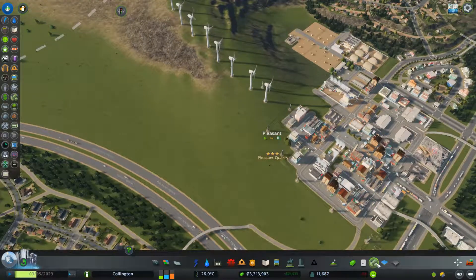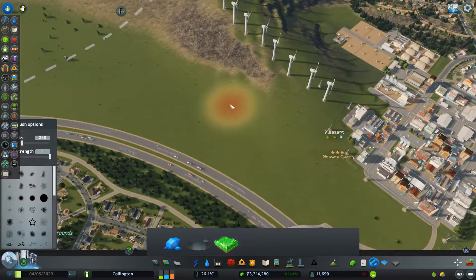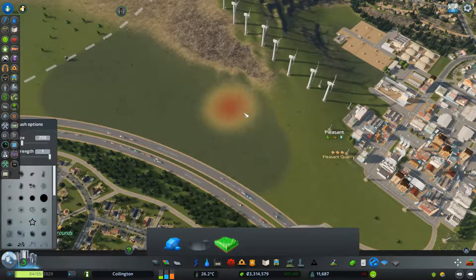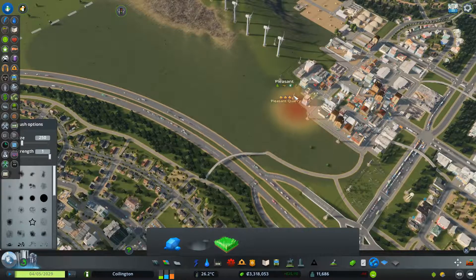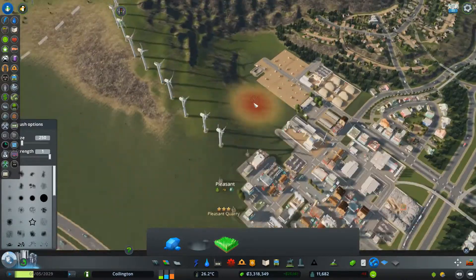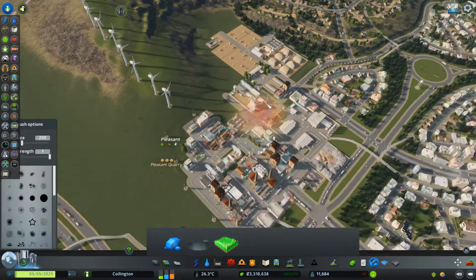But first we need to get some resources in here. So I loaded up the resource manager, or resource painter, and let's put some ore in here. That makes it a little bit darker also on the other sides there.